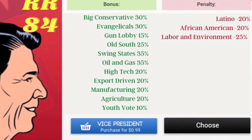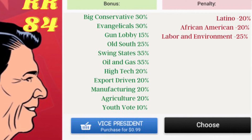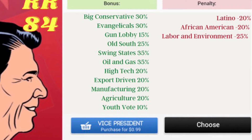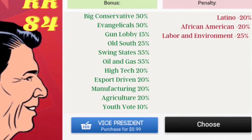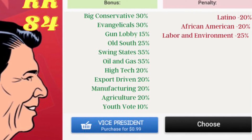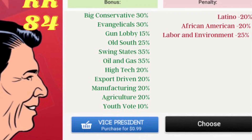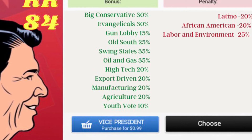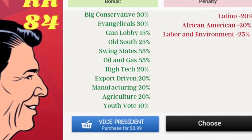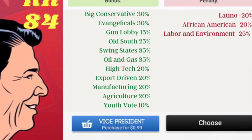His penalties of minus 20% in Latino and African American are justified and will hinder him a little bit. But he does have lots of flexibility, and there are plenty of Vice President candidates that you can pair with Ronald Reagan to offset those penalties or to increase some of his state groups or national groups. I am looking forward to playing with Ronald Reagan 84 and he is someone I will definitely be purchasing myself.